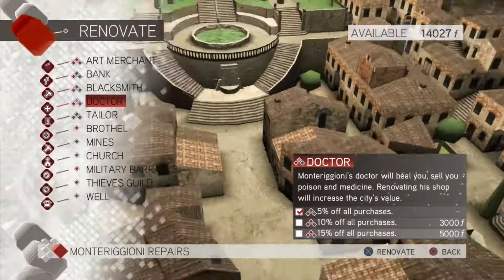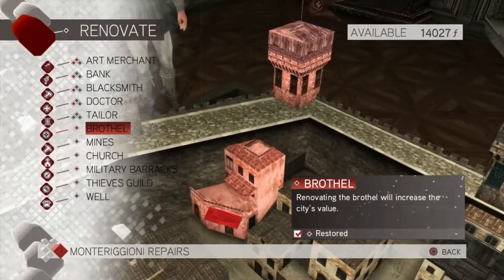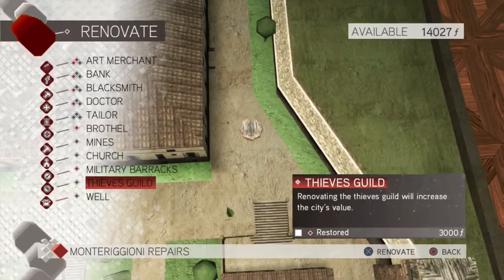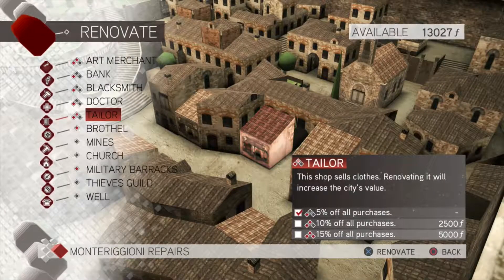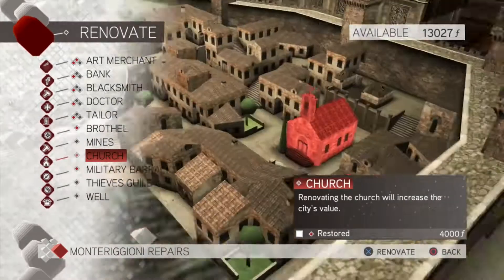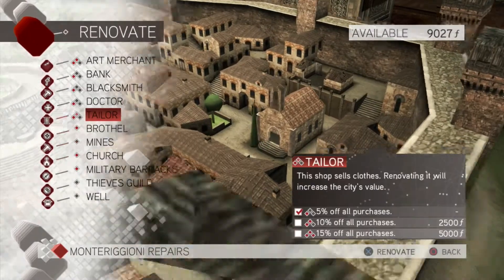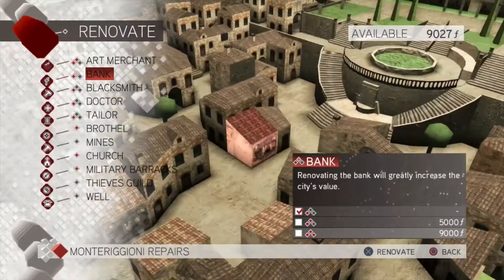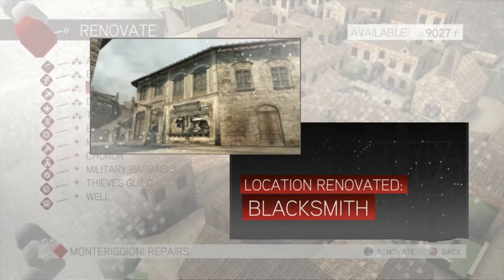Alright, and then I think we can get the tailor if we want clothes and dyes. I don't really see the benefit from it, but let's just buy the first level of it since it is relatively cheap. And then let's see — let's have the barracks, I guess the church. And then from there I think we have all of these, at least one of them. Blacksmith? Yeah, let's do the blacksmith.